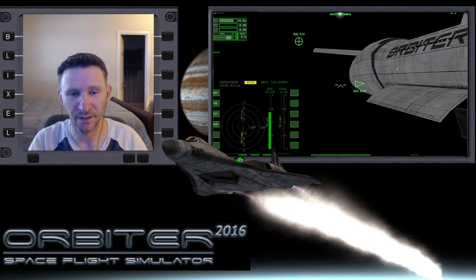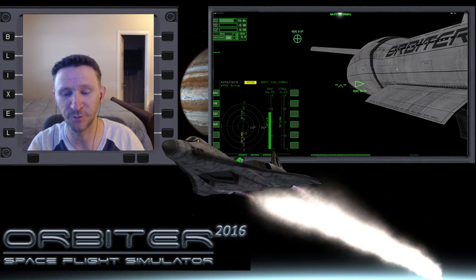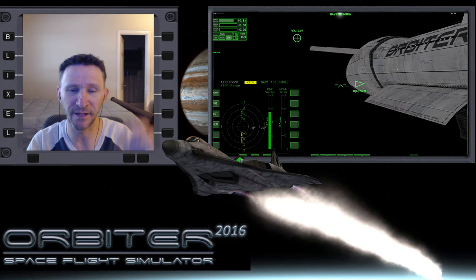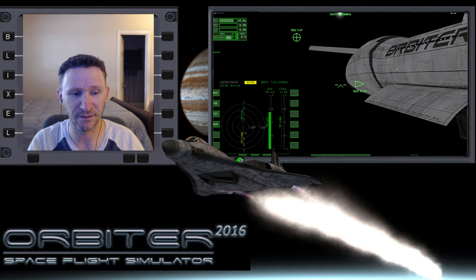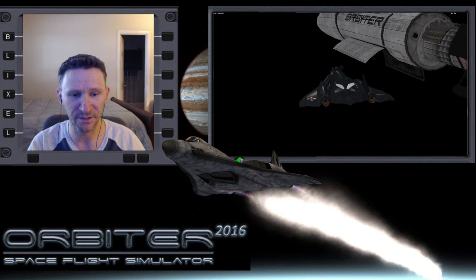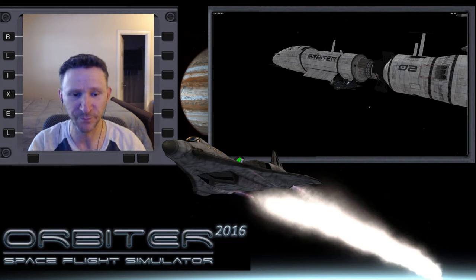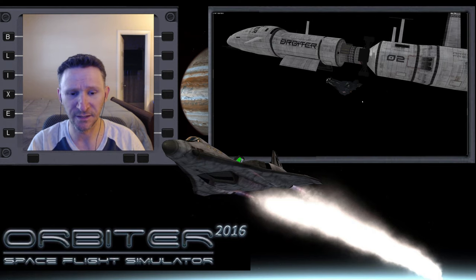Welcome to another Orbiter video. In this series we're taking the XR2 from Earth out to Jupiter with the plan of landing on Io. The XR2 can't make such a long trip by itself — it doesn't have the fuel resources to do that, at least not without editing the configuration files. So instead I decided to take the XR2 up into Earth orbit, dock with the aero freighter, and use it for the long haul out to Jupiter. Once we get there we'll undock the XR2 and land on Io.